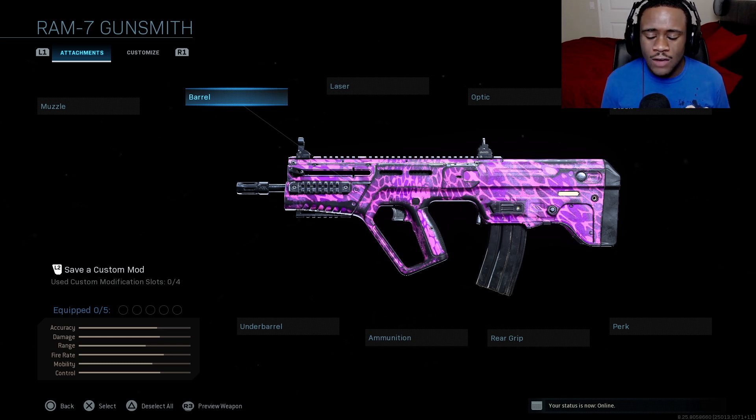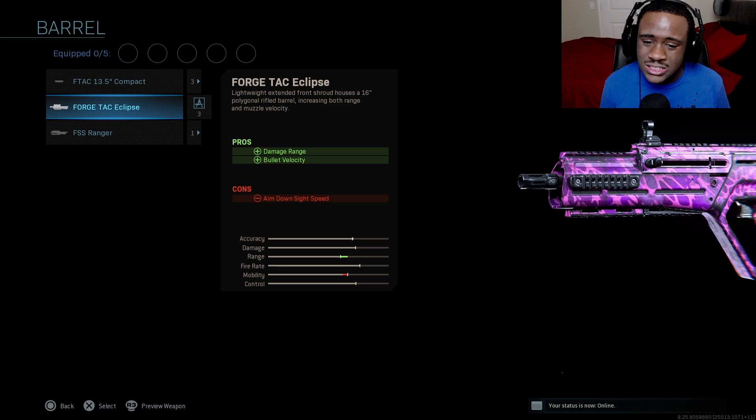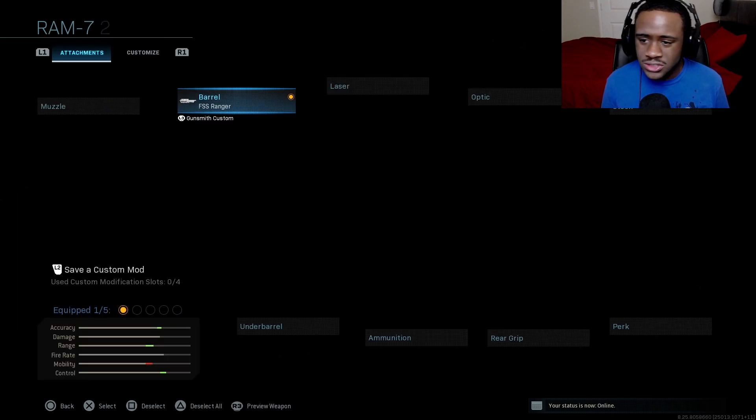For our barrel, make sure you guys are using the FFS Ranger. What this does is increase your damage range along with accuracy. This gun does have a slight recoil problem, but the class I'm about to give you will help balance it out so the gun feels very good in your hands. The FFS Ranger is the best one - I've tried the Forge-TAC Eclipse which is also great, but you can't go wrong with the FFS Ranger.